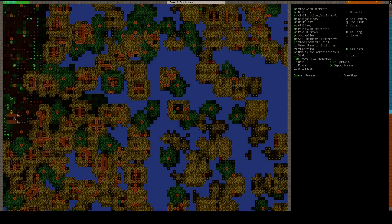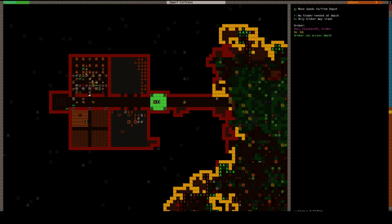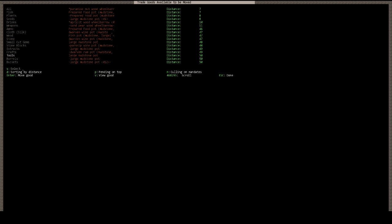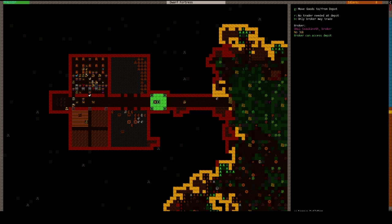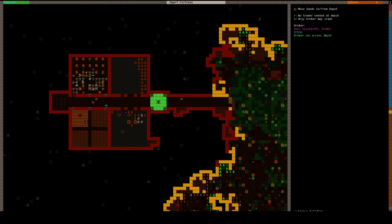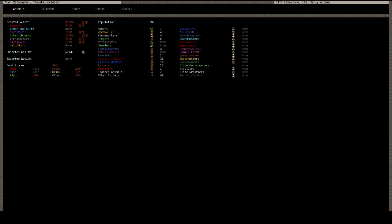Oh, caravan arrived — good, just in time. Goods to the depot, cool. We will add pet gems and crafts. I guess that's all we have for now. Trader requested at the deep level — good. That's all we have for now.